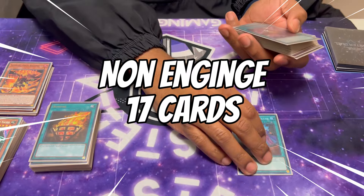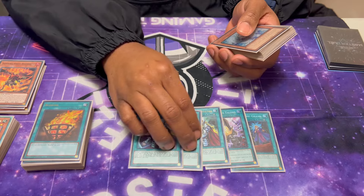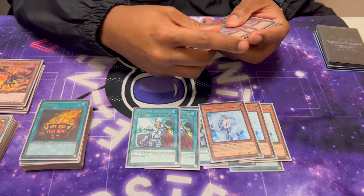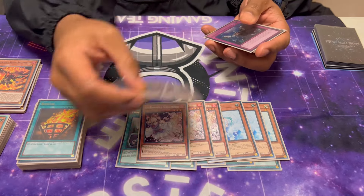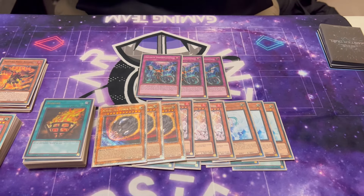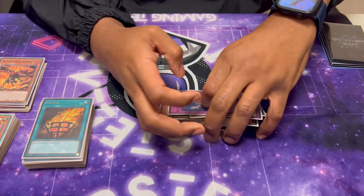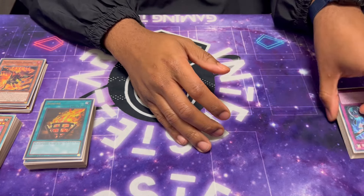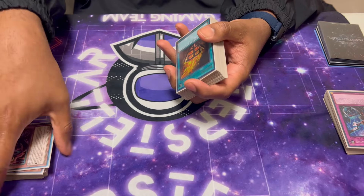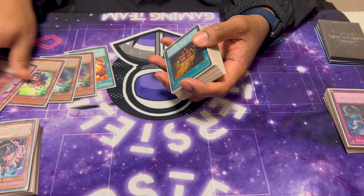Then we play the non-engine — so that's all engine. Non-engine: one Called by the Grave, one Triple Tactics Attack, three Crossout, three Effect Veiler, three Ash, three Nibiru, and three Infinite Impermanence. You might think this deck works, but if you don't see VS cards you're just playing Snake Eye. And the Snake Eye stuff is strong enough by itself — this is just added bonus. We're just making a good deck better.